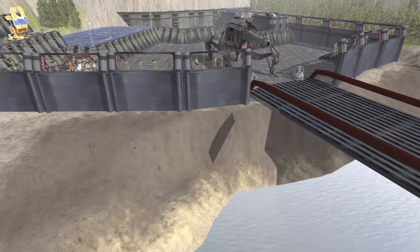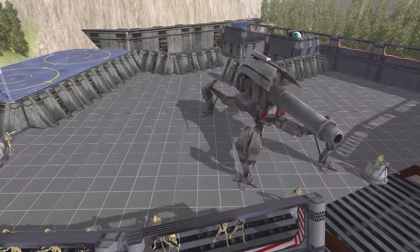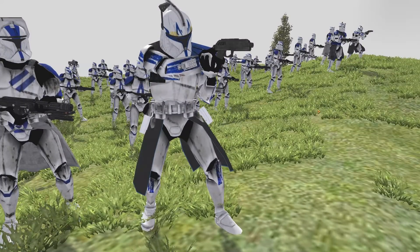General Grievous and his battle droid army have established a massive fortress in the side of a mountain. Captain Rex has been alerted to this position and is now ready to siege the fortress and take out General Grievous once and for all. He's brought Fives and Echo along with him to flank the fortress and open up a second front for this battle. Despite their preparations, the clones could still be ill-prepared, as the defenses are extreme.